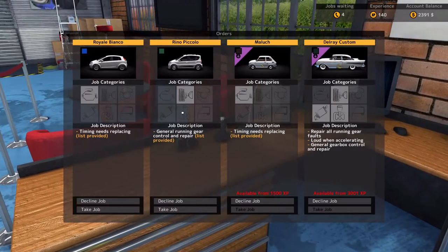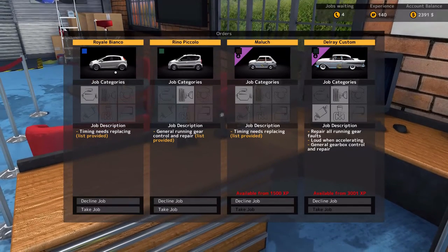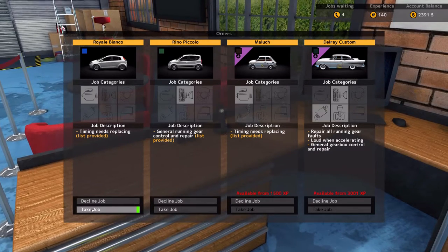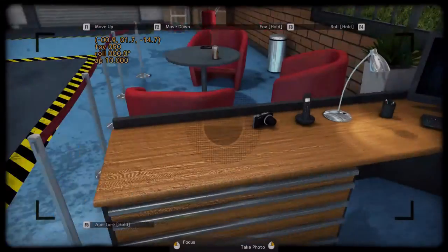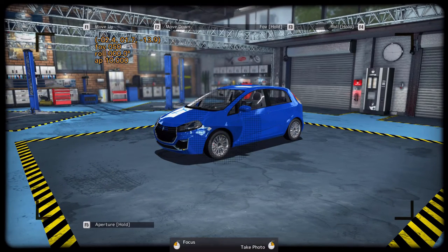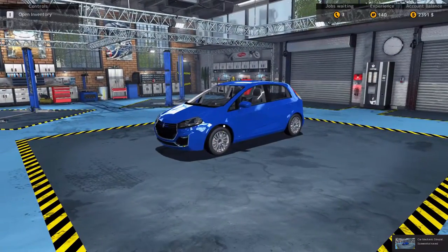Since we did a Reno Piccolo last time, and there's another Reno Piccolo available — it's a different job but the same car — we're going to try a different car. We're going to start on the Royal Bianco and take this job. We're going to load this car up. It says the timing gear needs replacing. And I found something else: a photo camera. So we're going to take a photo, focus the car, and we've got a screenshot. That's pretty cool.